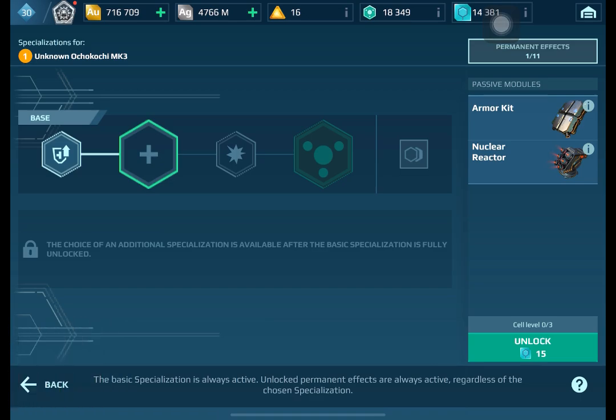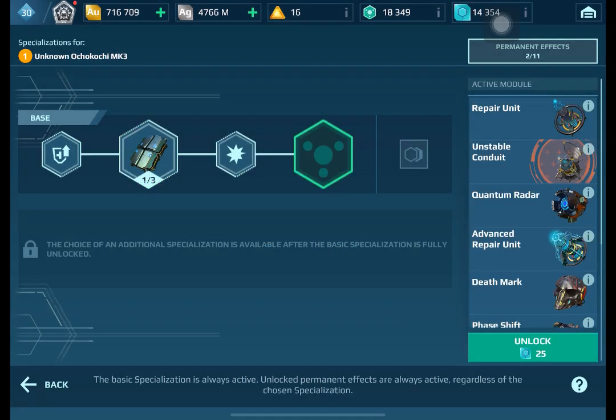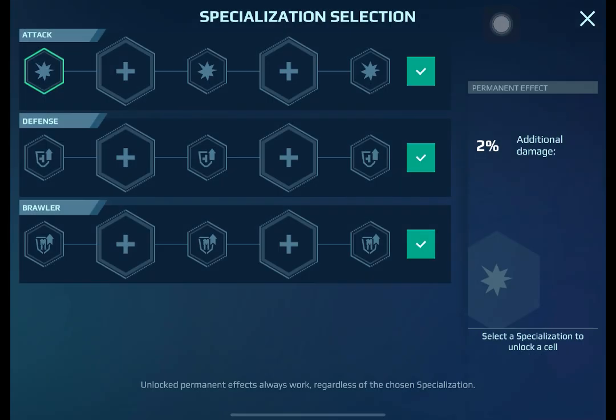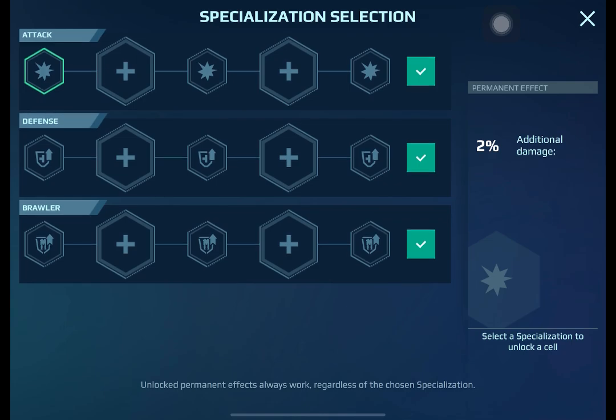The active module costs 10 module currency, the passive module costs 15, and another 25 for the active module. We're not gonna upgrade anything first — just unlock everything first. By doing that we now have access to all three specializations.